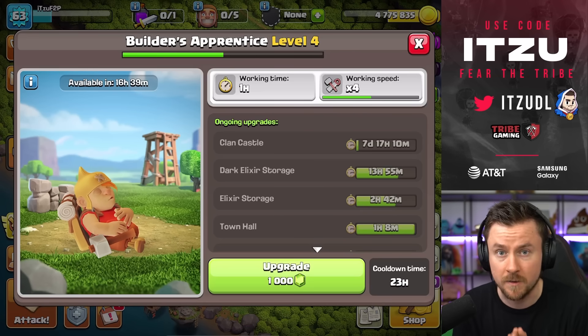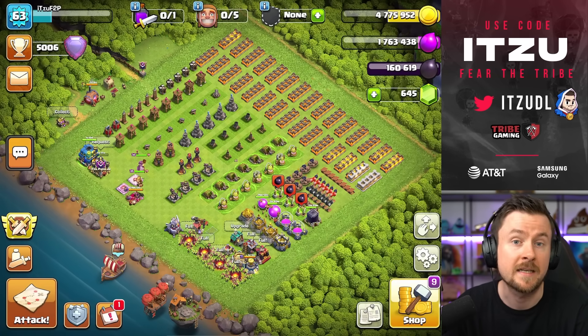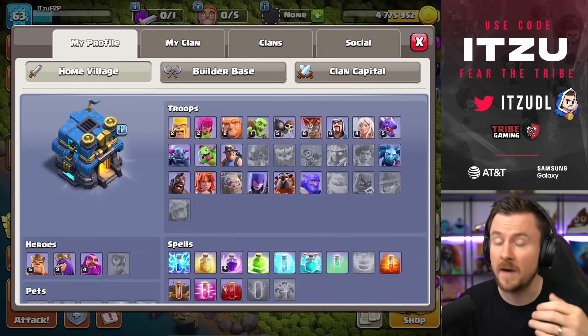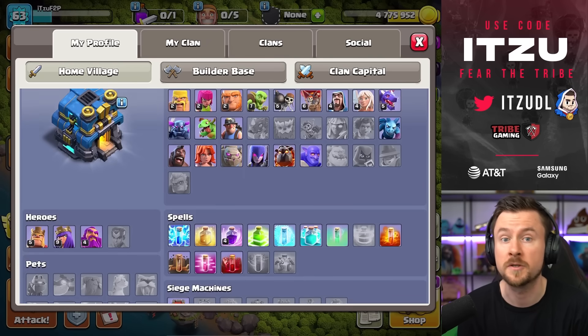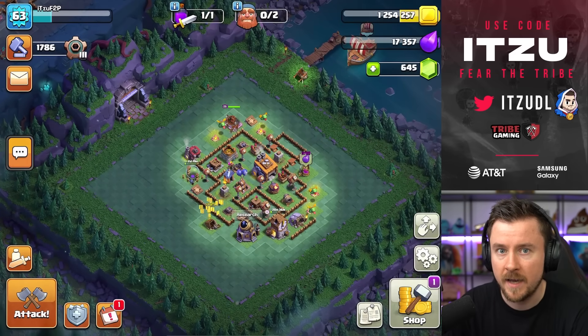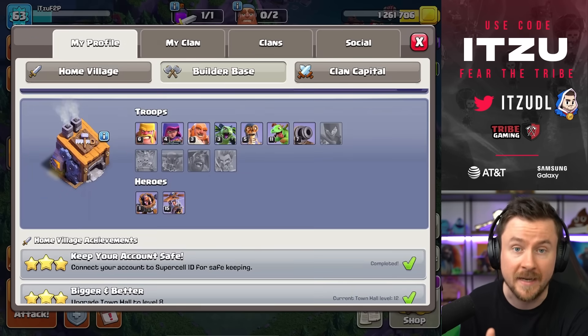Gems are a really big topic when starting a new Clash of Clans journey. You want five builders and the Apprentice Builder upgraded because that gives a really nice boost to your progression. Make sure your infrastructure is set, and the next step is the sixth builder, which you get from the Builder Base.